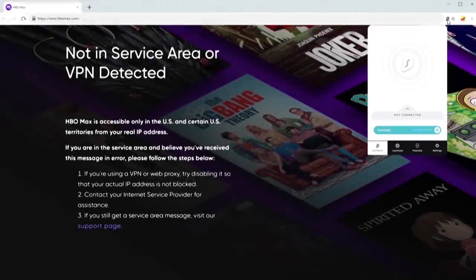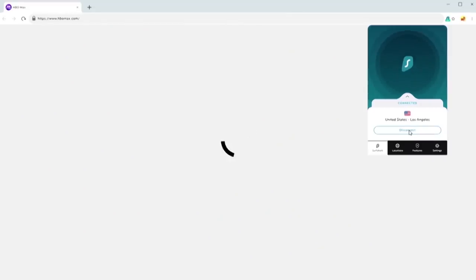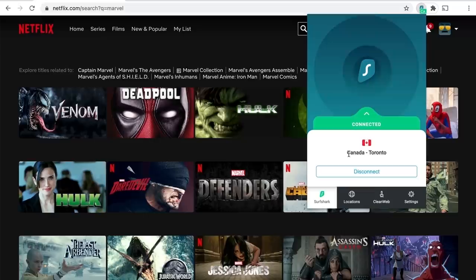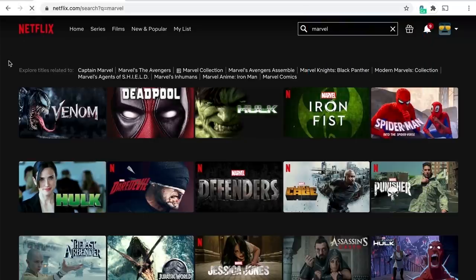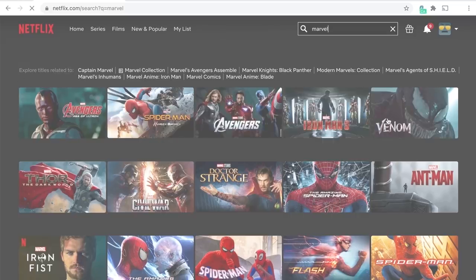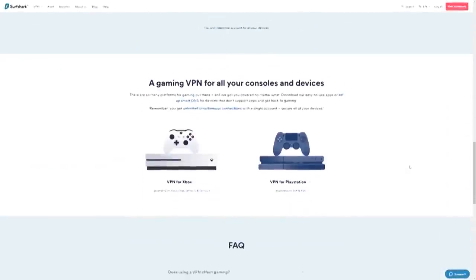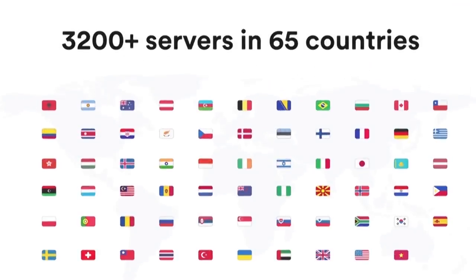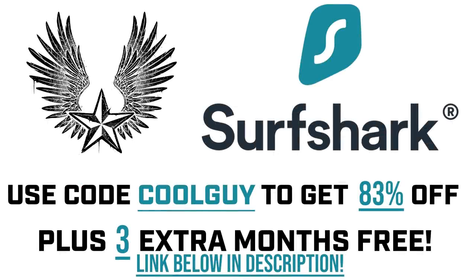It allows you to place your phone or laptop anywhere in the world. Take HBO Max — it isn't available in some countries, so you just change your location and it's going to open up. For Netflix, there are about 15 different Netflix libraries out there to explore. You can also prevent ISP throttling from your provider and actually get faster speeds. Use my code COOLGUY to get 83% off plus 3 extra months free — link in the description. They back a 30-day money-back guarantee, so there's no risk to try it. I've used it for more than a year and I really hope you guys get behind Surfshark.